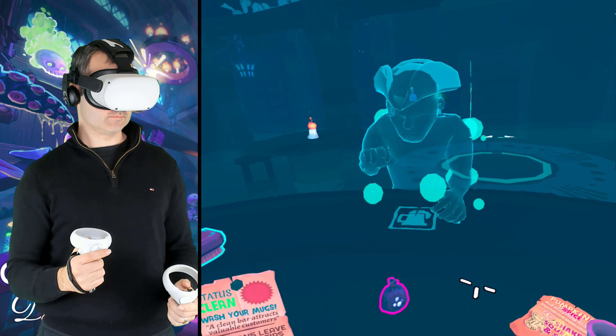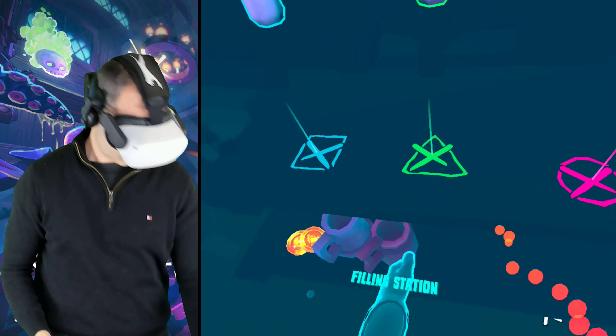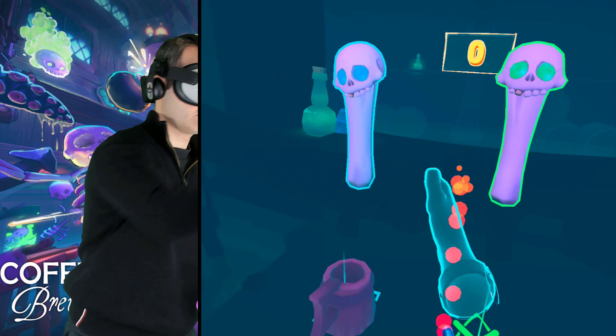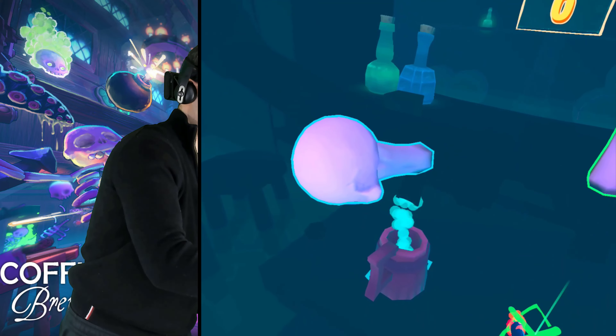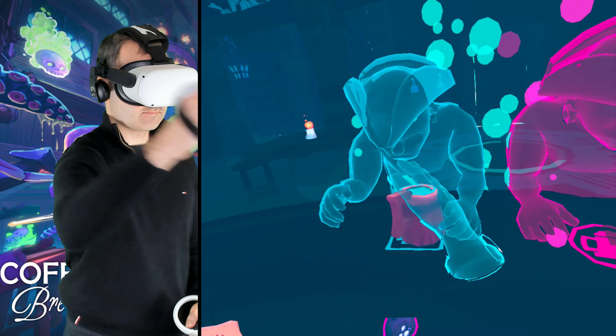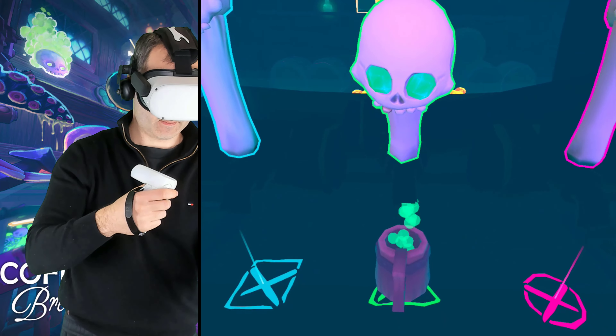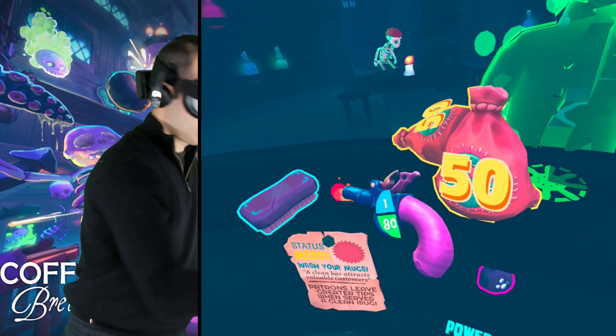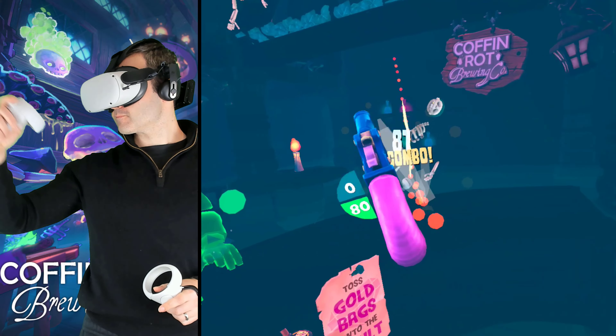But this game is Koffing Rot Brewing Co. You own a tavern and your goal is to make as much money as possible serving the ghostly pirates that float in looking for a brew. Pour them the right coloured drinks in time to earn pirate gold, but be careful of the skeletons and other beasts that just want to steal your hard earned stash.